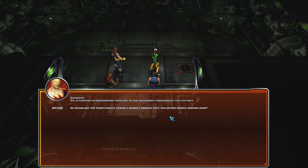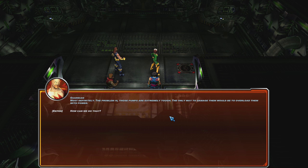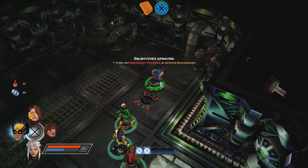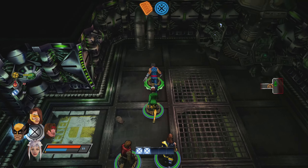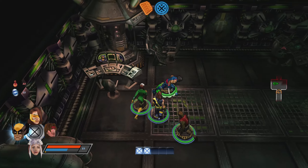Wolverine feels like the worst person to play against these enemies — they just keep knocking him down. Now we got Level B. We just arrived at the engineering section. How do we shut this section down?